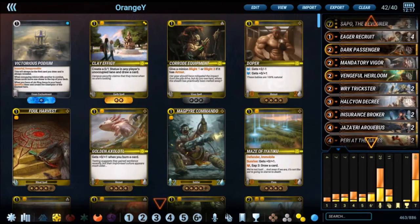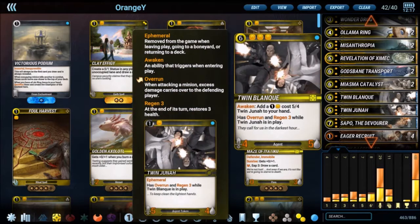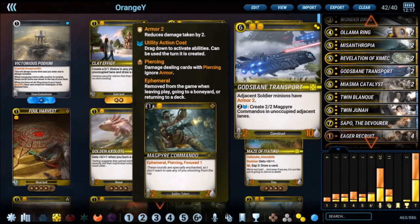So between Angel, Misanthropia, and Sapo the Devourer, the basic idea of the yellow-orange archetype is to control the board early, wipe the board, then set up your late game. Our late game stuff includes the Twins, which also received a slight nerf lately — the token used to cost 0 mana, now it costs 1 mana and 1 gem. The Magpire Commandos now have Focused, so they can deal an additional 1 damage.